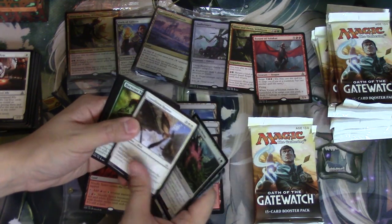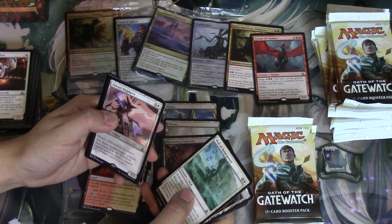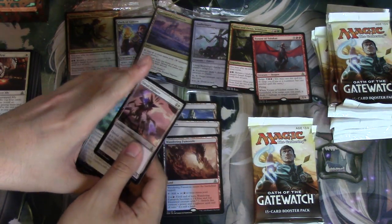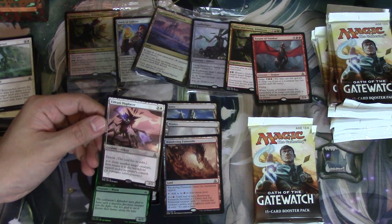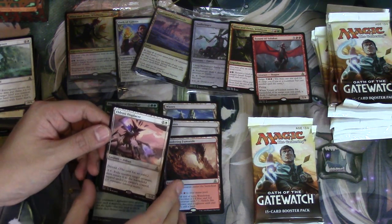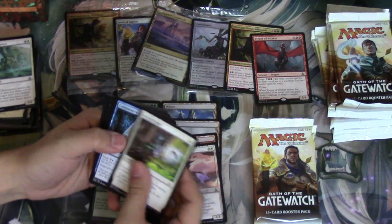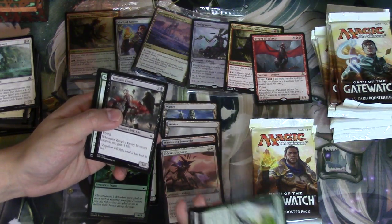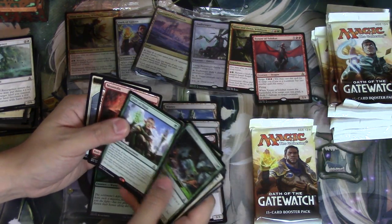This is the fourth pack and I don't think I got a card I wouldn't want so far. We have a foil — Canopy Gorger. It's nice because you still get one of these lands, so it's not the worst case scenario. This is a very good card: two white devoid, two colorless — exile another target creature then return it to the battlefield tapped under its owner's control. It's a very very strong Eldrazi card and it opens up a ton of possibilities with a repeatable effect.